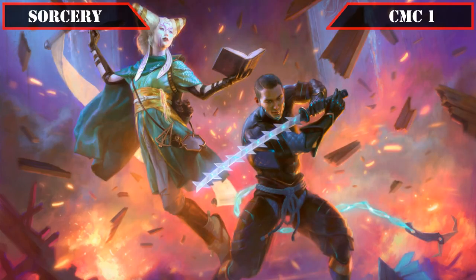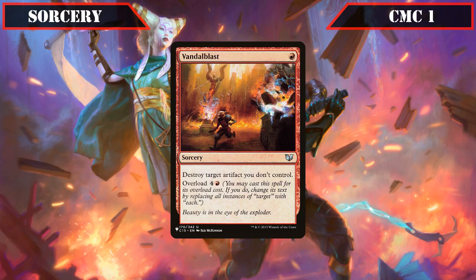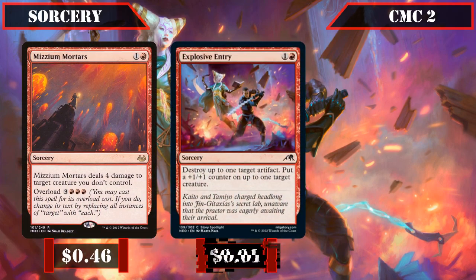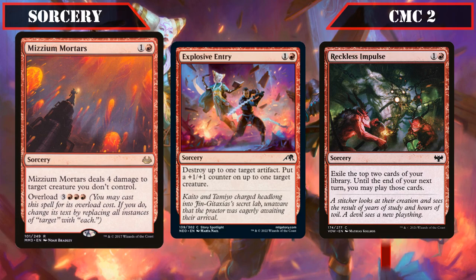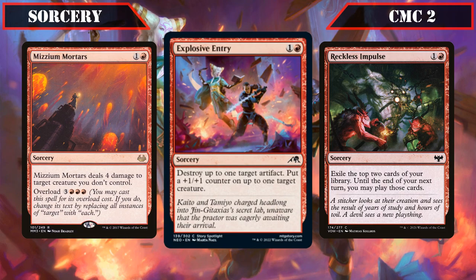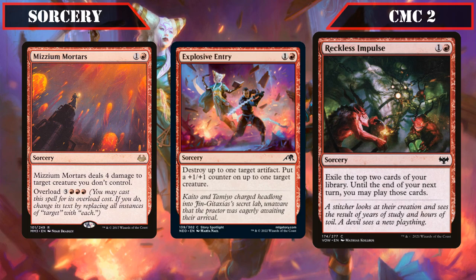Moving on to our sorceries, in the CMC 1 slot we have Vandal Blast, which destroys target artifact we don't control and has overload for 4 and a red, which we'll usually be overloading to destroy all our opponents' artifacts while leaving ours untouched. In the CMC 2 slot we have Mizzium Mortars, which deals 4 damage to target creature and has overload for 3 and triple red, making it either single target removal or a one-sided board wipe. Explosive Entry destroys up to one target artifact and puts a +1/+1 counter on up to one target creature. Reckless Impulse exiles the top two cards of our deck and lets us play them until end of our next turn, a simple cheap source of card advantage.